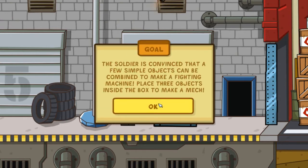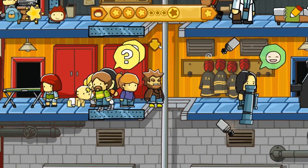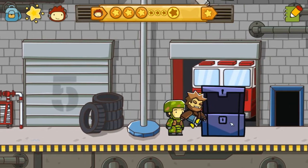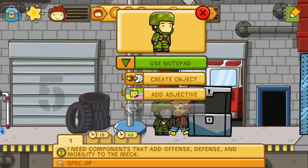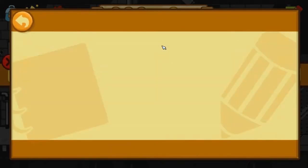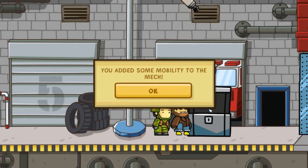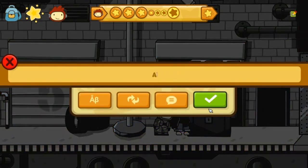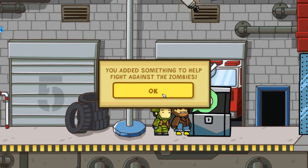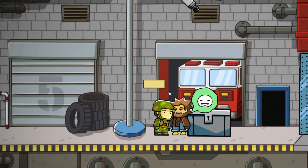The soldier is convinced that a few simple objects can be combined to make a fighting machine. Place three objects inside the box to make a mech. I can do that. The orphan's not crying anymore — she's just an orphan now, with a dog. So what do you need for the mech? Mobility, offence, and defence. How about a force field? Force field — spelled it wrong. Yes, that's good. You've added some mobility. What about an axe for attacking? Yes. And a wheel? We've already got mobility though — the vehicle's already mobile. The game's not playing by my rules.